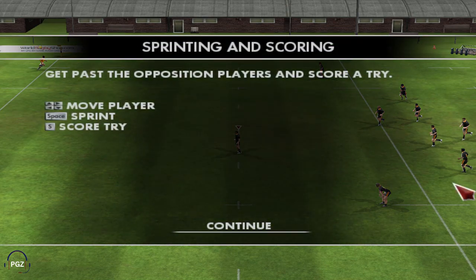First things first, let's get you moving your player around on the pitch. Using the arrow keys to direct your player and the space bar to sprint, you must try to get past the opposition's defence without getting tackled and then score a try by touching the ball down in the in-goal area. Holding down the sprint button gives your player an injection of speed but it only lasts for so long before he starts to fatigue.